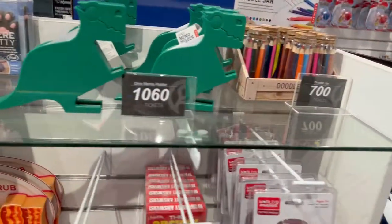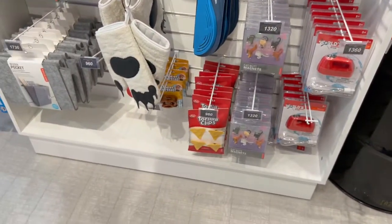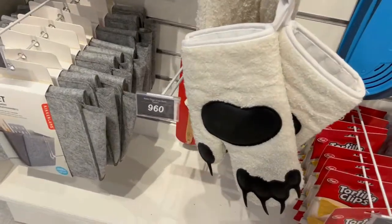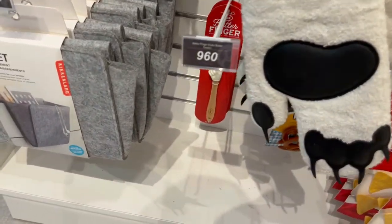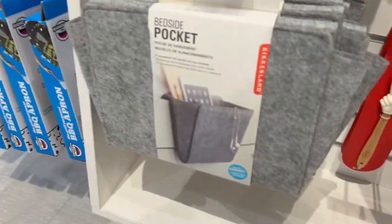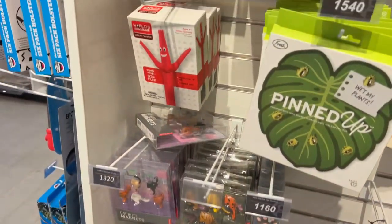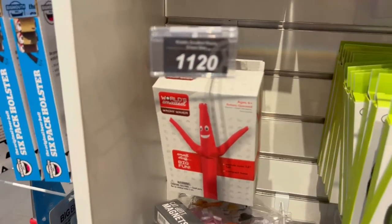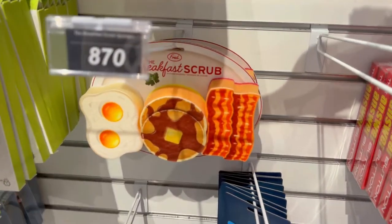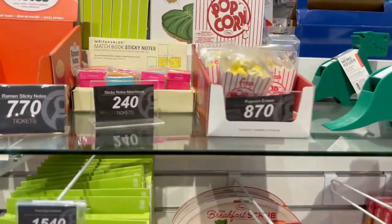Here's some more miscellaneous stuff — they have the World's Smallest items, tortilla clips, a cake batter tester, a bedside pocket, some butt magnets, and the World's Smallest wacky flavor. There are sponges in the shape of fresh food items, pencils, a popcorn eraser, and Ramen notes.